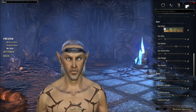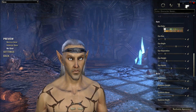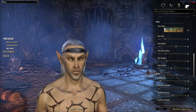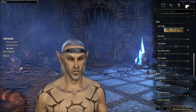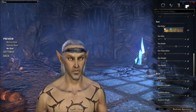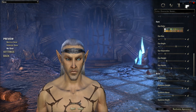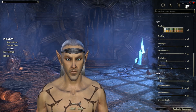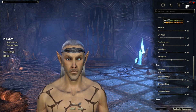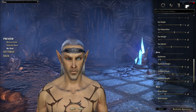Let's check out the eyes — I bet we have some pretty awesome options here. Wow, look at that, it really pops. There are 20 different options for the eyes. I'm really liking that third one a lot already. Here are some more eye options: eye size, eye angle, eye separation, eye height, and eye squint.